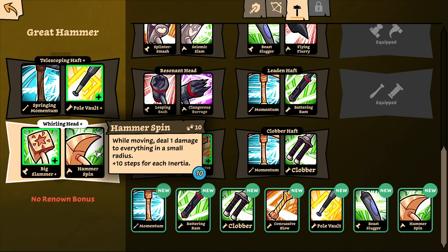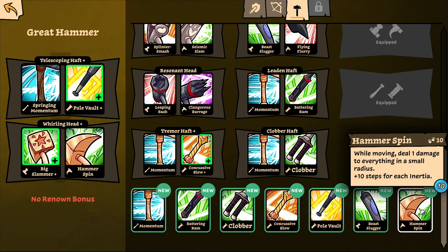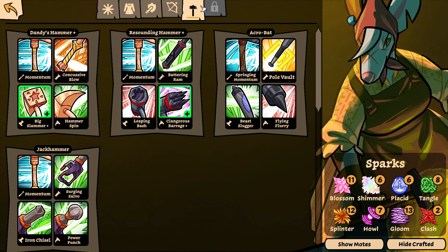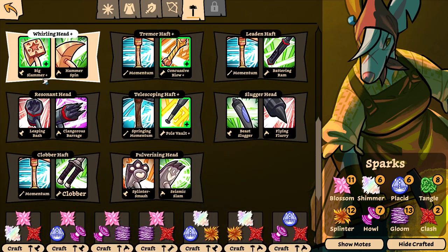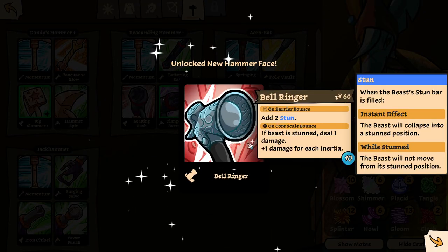Do I have the bottom two crafted? If I have crafted the bottom two, maybe I could — I've crafted this one. I just want to craft this one then. Let's maybe try to craft that if we're lucky enough. So it's on hammers and it's this one — Big Slammer. It's a hammerhead. Ooh, this is new.